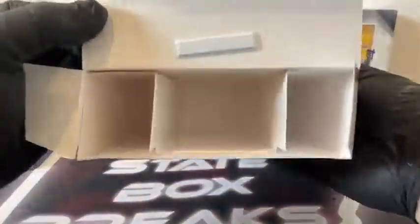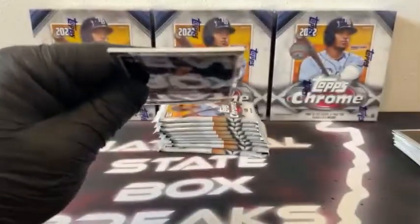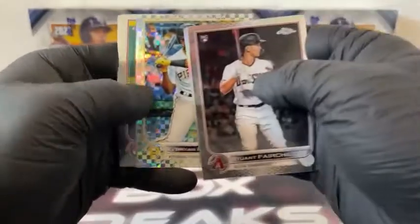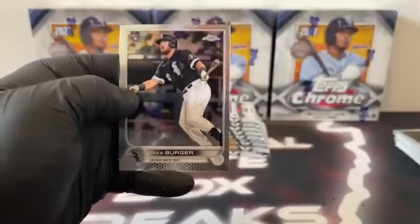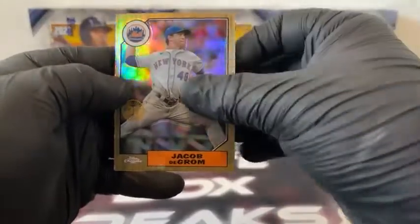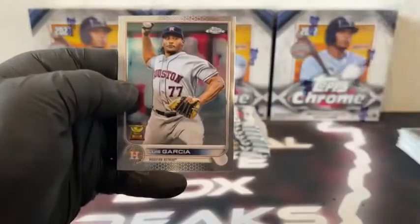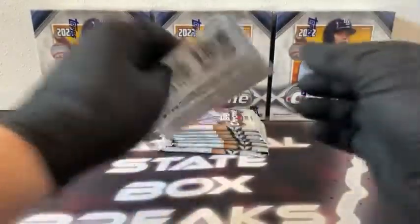Here's our next ten packs. Pack number one of the second mega: we've got Stuart Fairchild. Refractor, Joey Gallo. There's an X-Fractor, Ke'Bryan Hayes. Isaiah Kiner-Falefa. And a Jake Burger rookie for the Chicago White Sox. Pack two: here's Brian Anderson. We've got a 35th anniversary Jacob deGrom. X-Fractor, Ketel Marte. Here's Zach Wheeler and Luis Garcia for Houston.